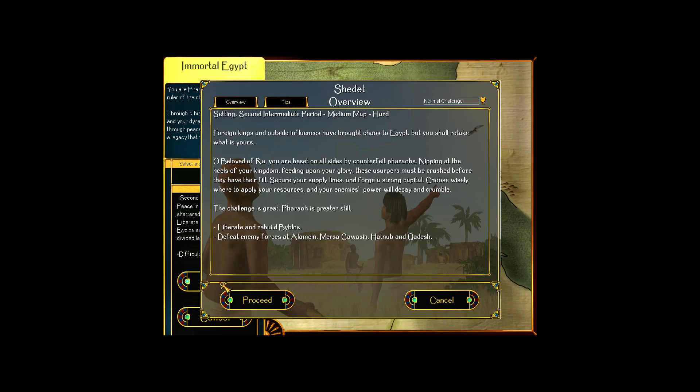The briefing reads: enemies have brought chaos to Egypt, but you shall retake what is yours. Oh beloved of Ra, you are beset on all sides by counterfeit pharaohs nipping at the heels of your kingdom, feeding upon your glory. These usurpers must be crushed. Secure your supply lines and forge a strong capital. The objectives are: liberate and rebuild Byblos, and militarily defeat enemy forces at Alamein, Merzah, Gavazis, Hattnub, and Kadesh.